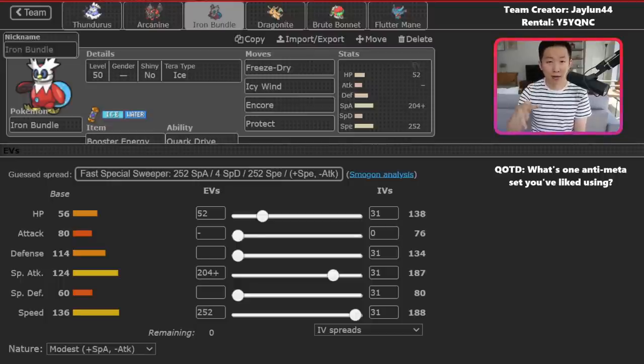Arcanine is really good into things like Rillaboom, Tornadus, and Flutter Mane. Bundle here is the Encore, Icy Wind, Freeze Dry set. I love this set from earlier formats in Scarlet and Violet — we just haven't seen it very much recently. Having the Speed boost is really nice, especially against Tailwind teams, because with the Booster Energy you'll be outspeeding a fair amount of Pokemon even if they set up Tailwind. Ice Terra plus Freeze Dry is a nasty offensive combination, especially into Tornadus, Rillaboom, and Water Urshifu. Encore can just really hard-lock your opponent into tricky situations.